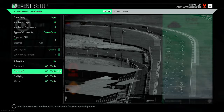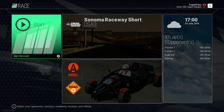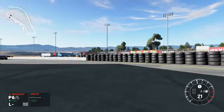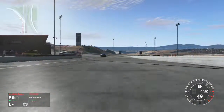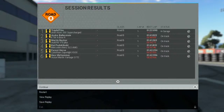Once the short qualifying session has started, you're just going to want to go out there and get a pole, which should be ridiculously easy because the AI are on the easiest difficulty. I got a pole by like 20 seconds — let me know if you guys can beat that time. It was a pretty sloppy lap so I'll be surprised if you can't beat it.